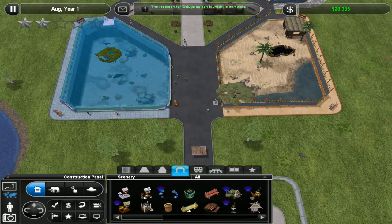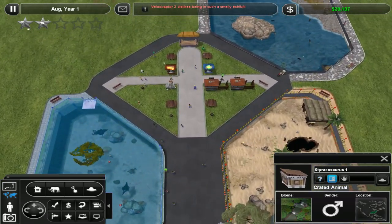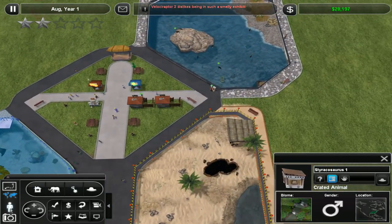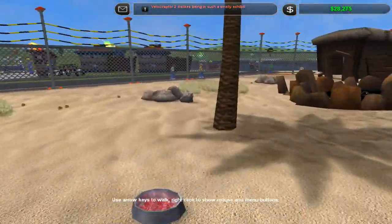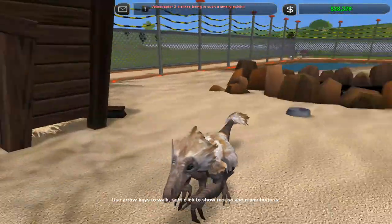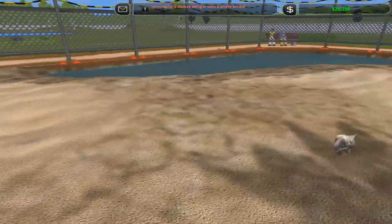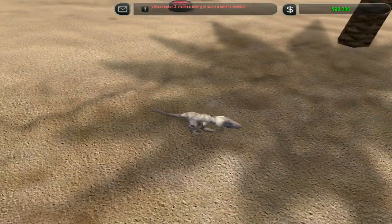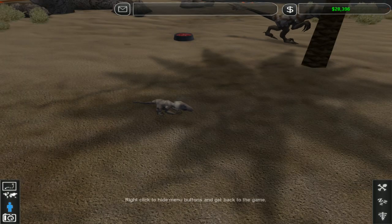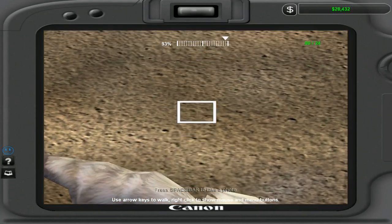Oh... It's a Styracosaurus. Okay, but that's fine. Because my theory was we needed our next biome to be a rainforest biome. And this is why I just hired a zookeeper. Oh, there's a baby Velociraptor somewhere! She hatched earlier. I don't really know where she is. There she is! Hello! She's so tiny!